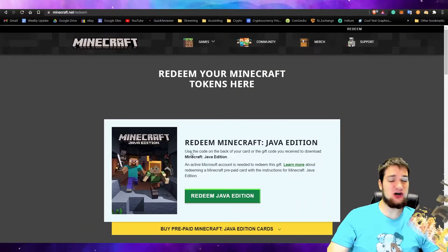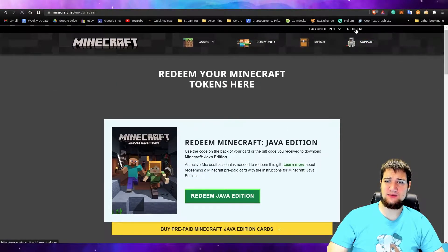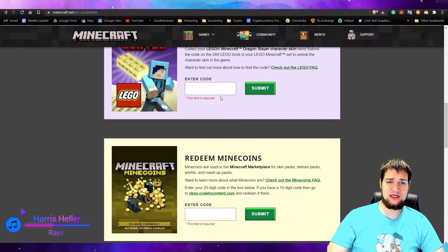Alright guys, let's redeem one of our 13 unique character creator clothing items. Remember, you have to do this on Bedrock Edition, which is also known as Windows 10 Edition. To redeem our code, you're going to go to minecraft.net/redeem and it'll bring you this page, or you can go to minecraft.net and click Redeem up at the top.